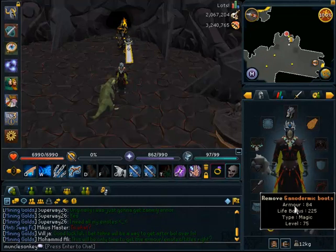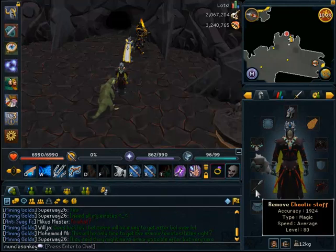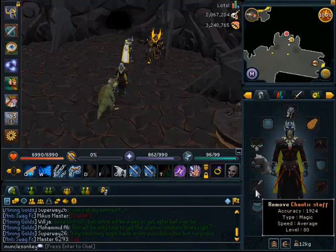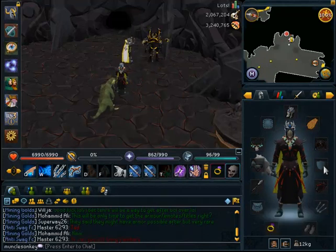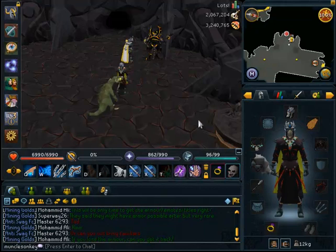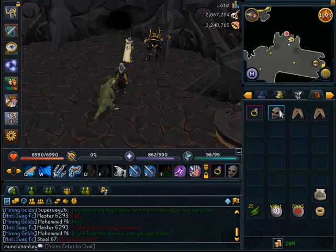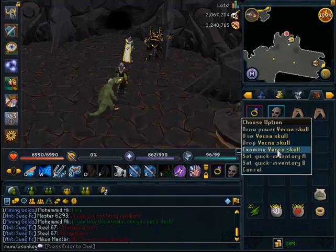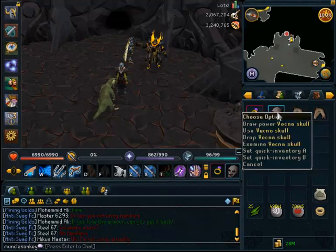I wear Ganaderink boots and gloves — you can switch those out for alternatives if you wish. I would recommend a Chaotic Staff or at least a Staff of Light. Anything lower than that isn't going to be as good. I just go with the Vecna Skull because you kill these things so fast anyway.